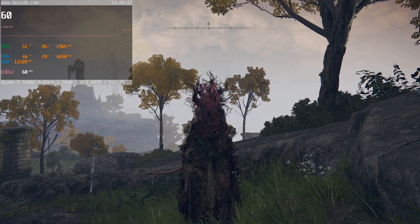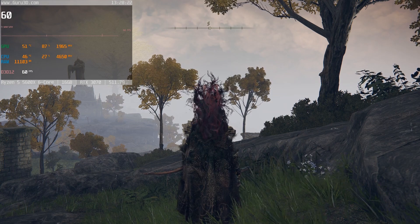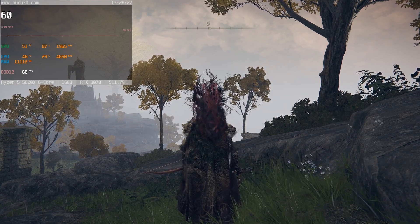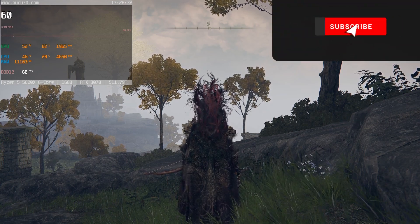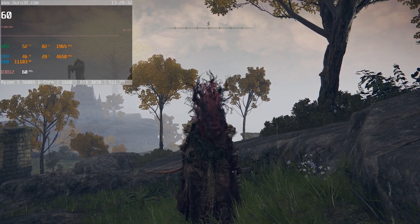Elden Ring just got a brand new update — 1.03.1 — and I wanted to cover the patch notes, but for some odd reason the update has been out for about five hours and there are still no patch notes anywhere. I looked all over the internet and checked Steam, but nothing. So we won't be looking at patch notes today.